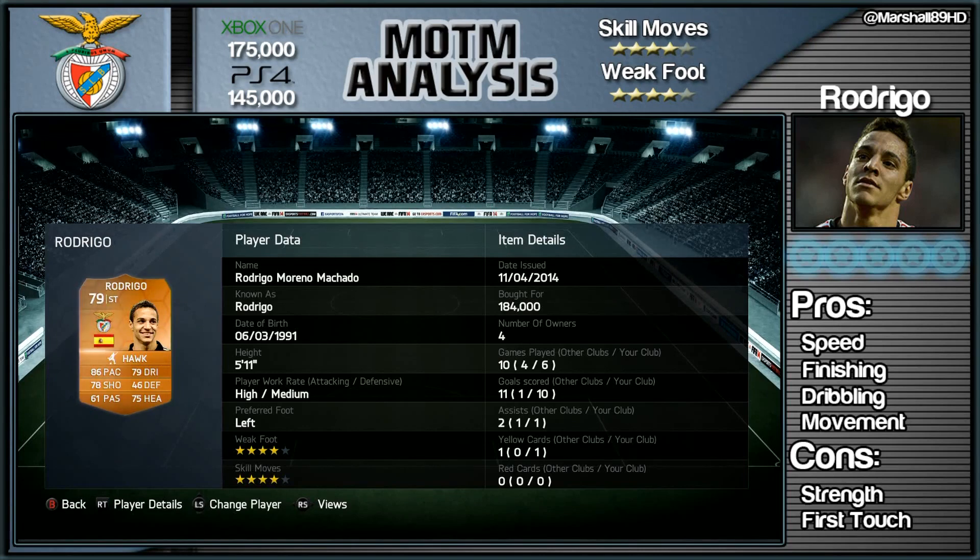He's got a 4-star weak foot, a 4-star skill move set, and he's got high to medium work rates, which I do love in strikers.